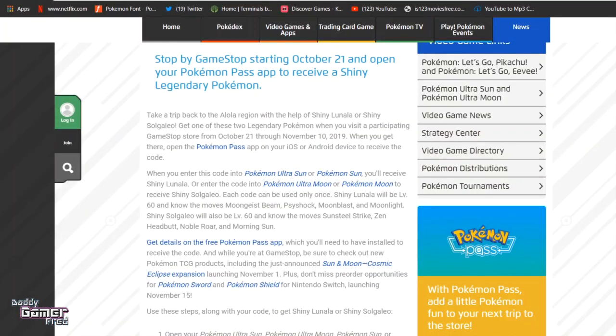It says stop by GameStop starting October 21st and open up your Pokemon Pass app to receive a shiny legendary Pokemon. Take a trip back to the Alola region with the help of shiny Lunala or shiny Solgaleo — get one of these two legendary Pokemon when you visit a participating GameStop store from October 21st throughout November 10th, 2019.